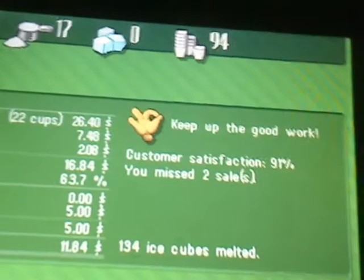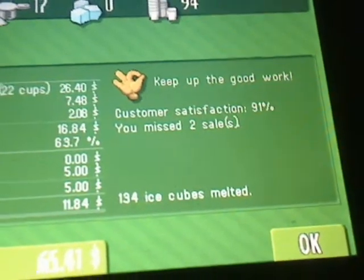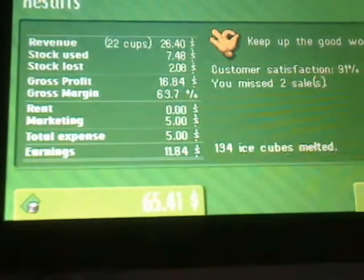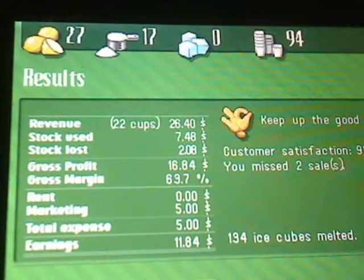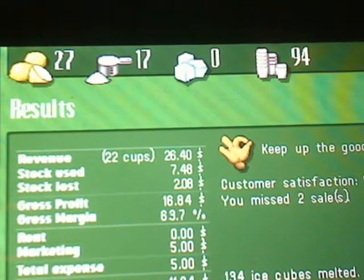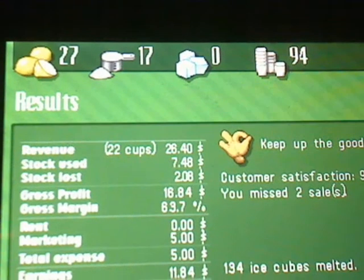There's an ad — let's get the ad. It's saying that it's 91%, I missed two sales, and 134 ice cubes melted, so I bought too much ice. I made $65.41 for the day. This is how much I have left over: 27 lemons, 17 cups of sugar, zero ice cubes because 134 of them melted, and then 94 cups.